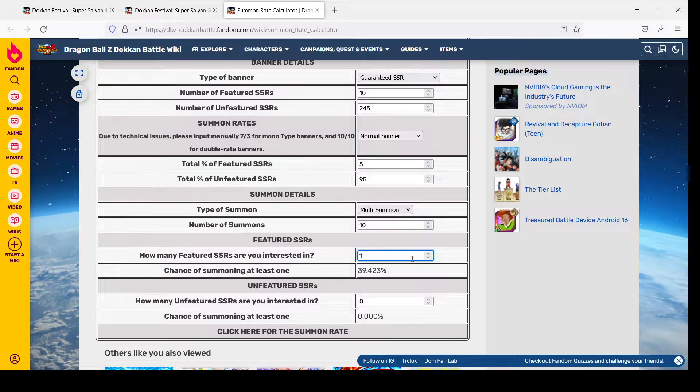When the odds begin to tip in your favor is when you start going past the 500 stone mark. At around 14 multis — that's 700 stones — we are now at the 50% mark for pulling a featured LR. In 14 multis, you will have had at least a 50% chance to have pulled. There's still a 50% chance you will not have pulled, but the more you go through these banners, obviously the higher the percentage gets.